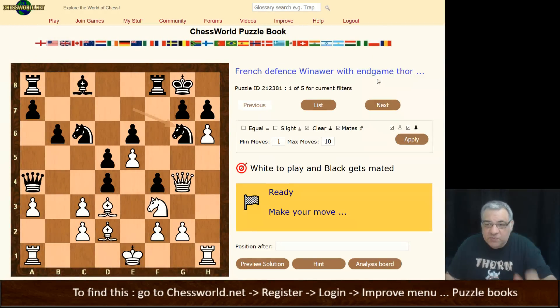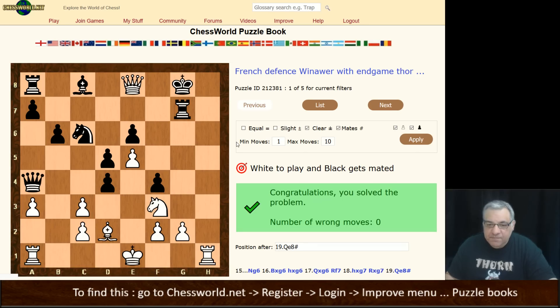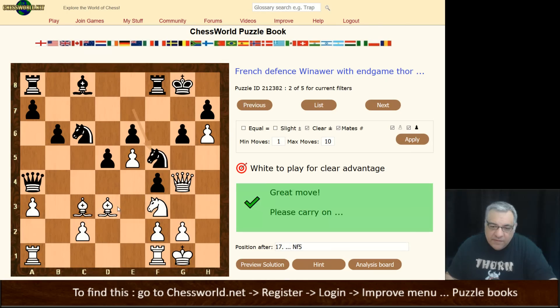This is the puzzle book for the game in question. White's play and black gets mated here — this is the knight g6 idea where we play hg threatening rook h8; Queen e8 is checkmate. White's play for a clear edge here: Bishop takes, Queen h4, Bishop d2 hitting f4.